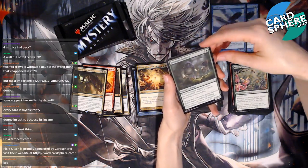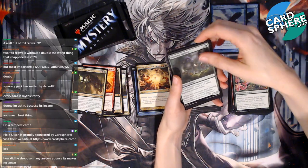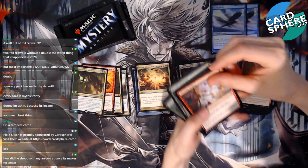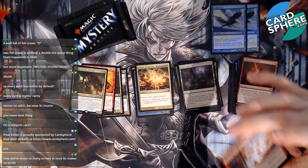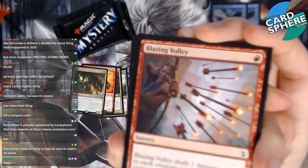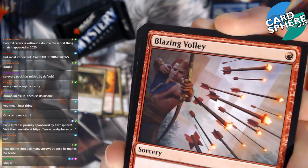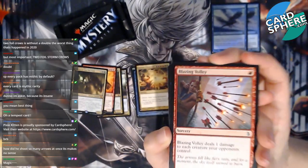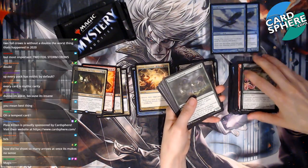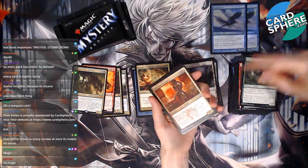Yavimaya Sapherd — I remember this card! How did he shoot so many arrows at once? That honestly is such a valid question. Look at the art — they must be coming from behind him! I think every single one of those is coming from behind him and he was just lucky he didn't get hit. Or magic, I guess. Hammer Dropper — hey, this is new! Yeah, there are other archers behind him.